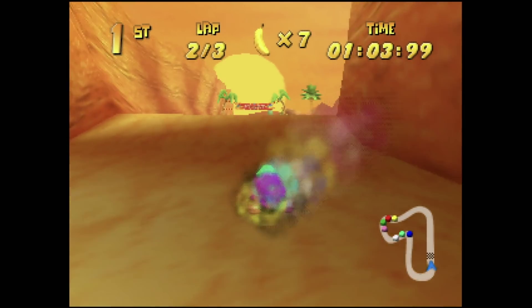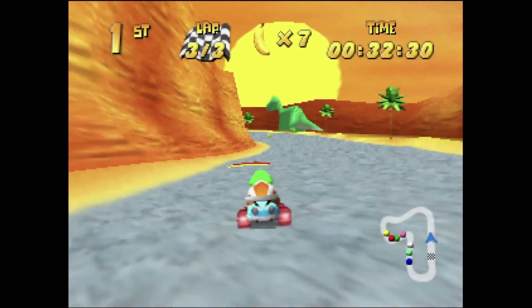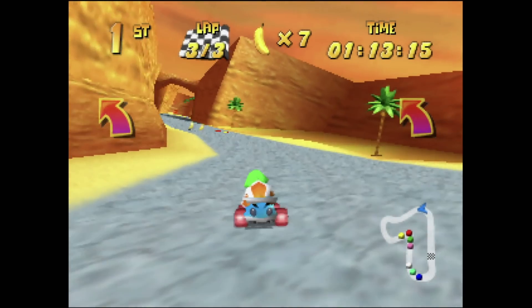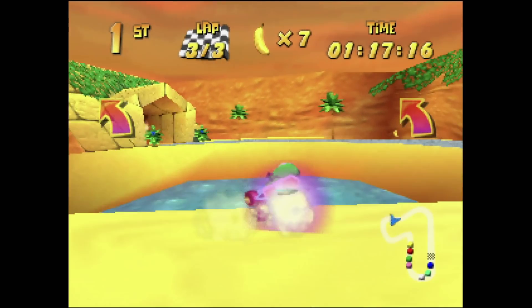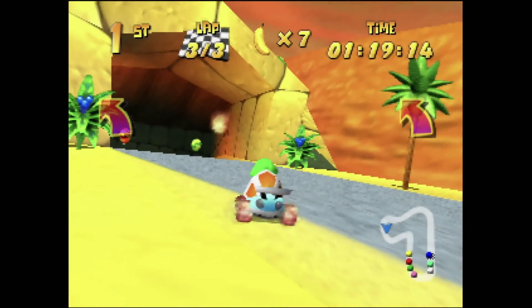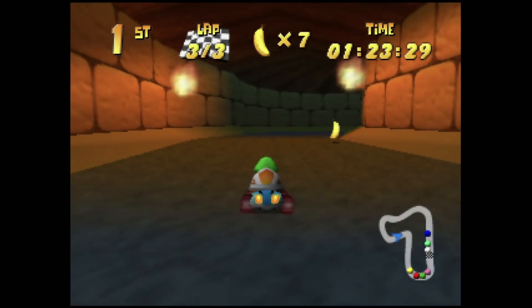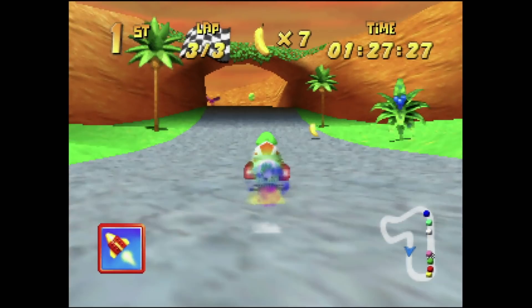Fossil Canyon may be one of the simpler tracks in the game but the lake jump shortcut makes it one of the most fun to play. If you hit that three times you're pretty much guaranteed to win, and aside from that it's a wide course for drifting which allows for some nice weapon combat. If you find yourself slipping down the rankings you still have plenty of time to use those weapons and items to recover. It also has a nice audio track.